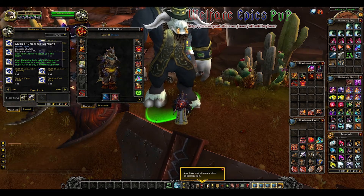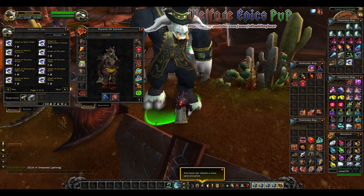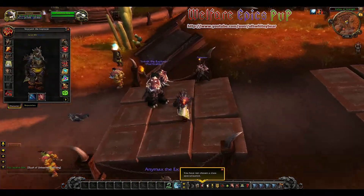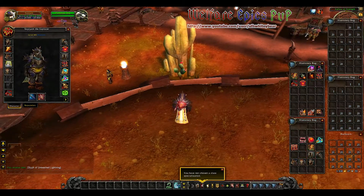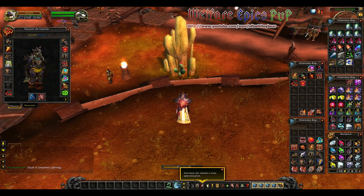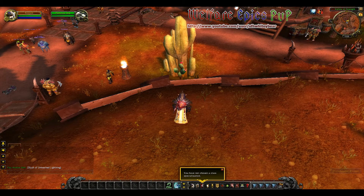This is pretty much it. Your templated characters start out fully geared, they have most of their glyphs, and all of them have 5,000 in gold. It's enough money to get you leveled up, get your new Pandaren armor when you get to the new continent, and pretty much get you started within the beta test. This is Whitey — if you found this video helpful, please like and subscribe. Thank you.